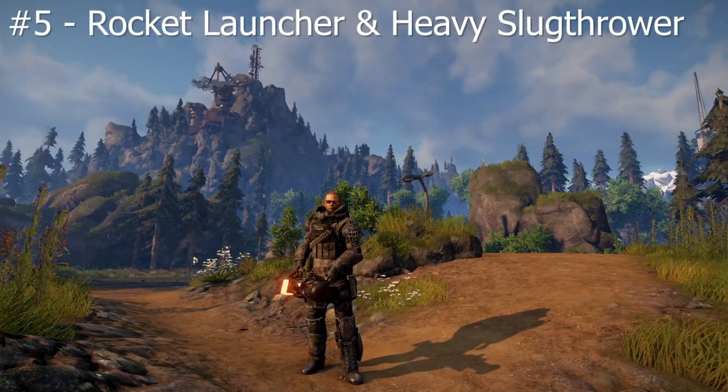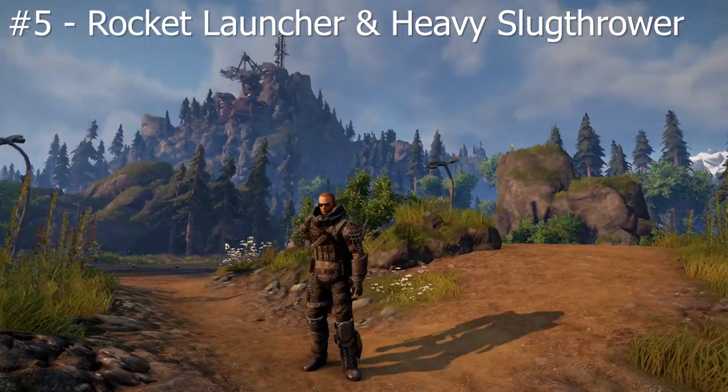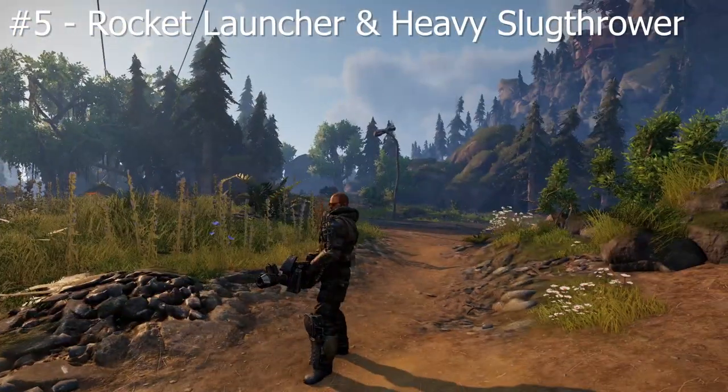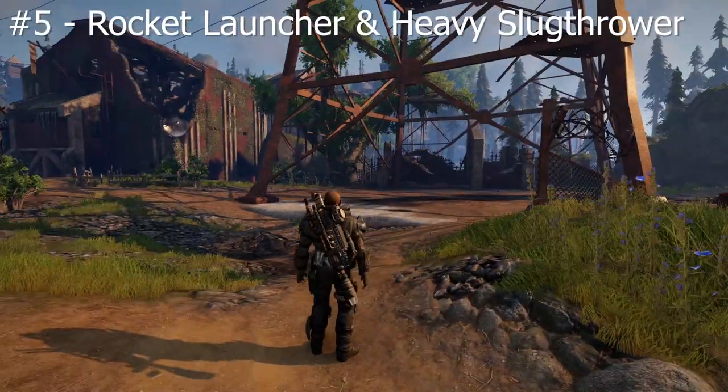Sharing 5th place we have a rocket launcher, which is probably one of the prettiest weapons in the game, especially when you have it on your back, and also a heavy slug thrower, which is also a pretty nice looking weapon.